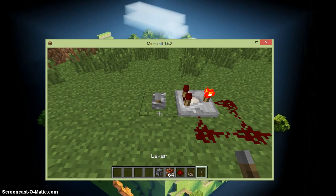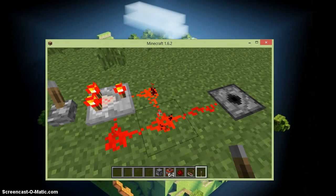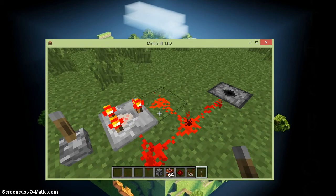Then you're going to want to put a lever right here. This lever is going to trigger the pulse. Without the comparator switch turned on, it's just going to be a steady pulse, but with it on, it pulses.